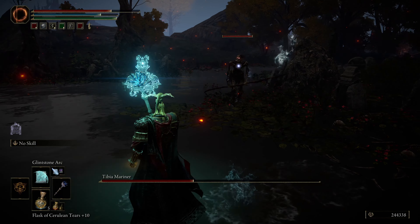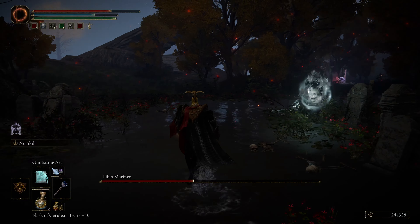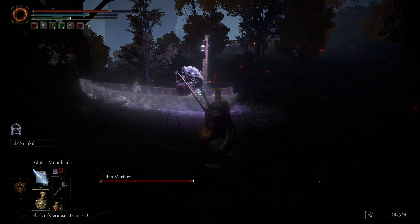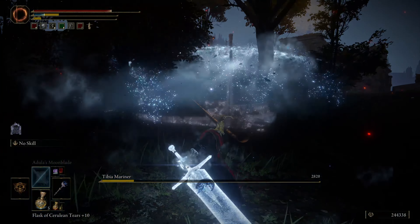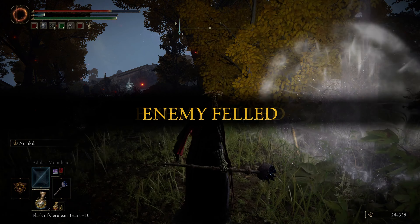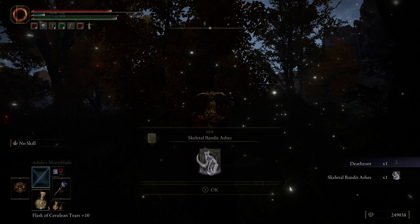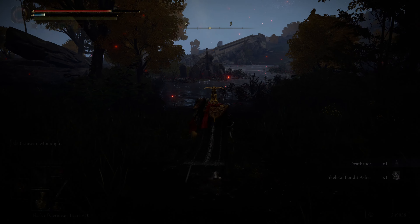Trying the Magma Shout here didn't do anything to this guy, so we may just go back to the Rock Sling. These guys are really just getting on my nerves. A little Glint Stone arc there — pretty early game spell. We're just trying to find this guy so we can move on to the next one. Let's just go with the Moon Blade — pretty awesome sorcery that turns your staff into a giant magical blade with a mini projectile at the end. And boom, there we go. First Tibia down. Got us a Skeletal Bandit Ash and a Death Root.